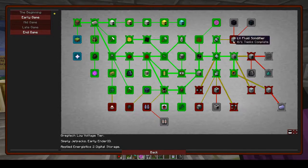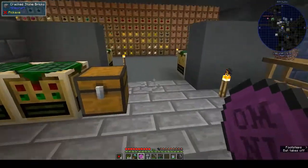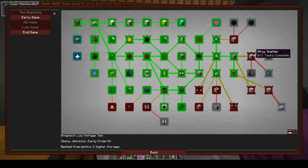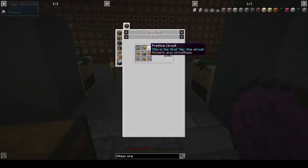Back to these things — it doesn't really tell you what you're supposed to be doing with them. Alloy smelter — that's what we need to be going for. I think I did say alloy smelter in the last episode. I think that would be our best bet. Fluid solidifier? No, the alloy smelter is the good thing to go for.